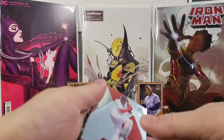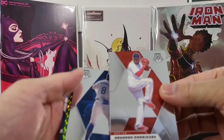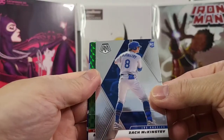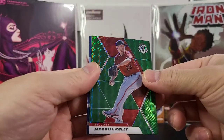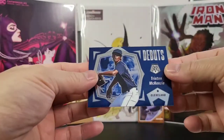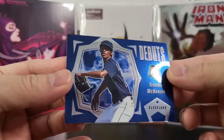Louis Robert, Otto. Let's get to this one here — Eduardo Rodriguez, got Zach McKinstry rookie card, got a Meryl Kelly green parallel, and a nice debut of Tristan McKenzie. Very cool.